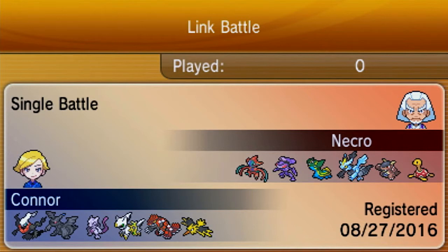Looking at Necro's team, he has a Shuckle. He has a Mega Kangaskhan, which I mentioned in one of my other videos is Ubers. We are going to see it in action in this fight. Regular Kangaskhan is normal to deal with, but Mega Kangaskhan is too hard — you need to have the right Pokemon to face it. We also see Kyurem Black. I prefer Kyurem White, but Kyurem Black is really popular in OU and Ubers.